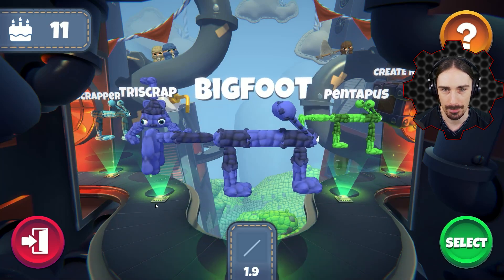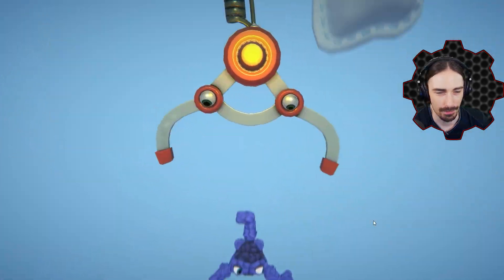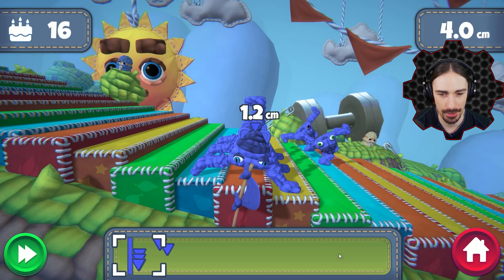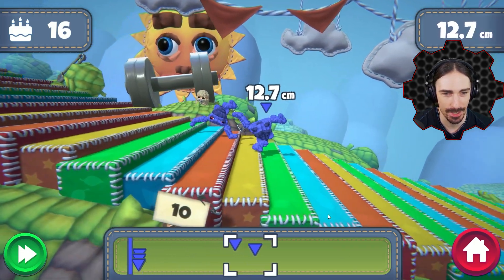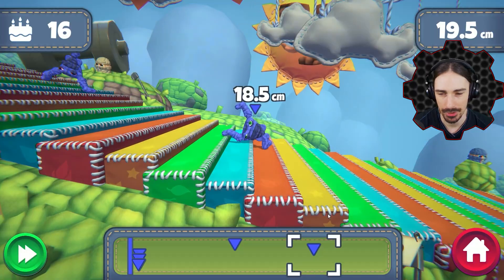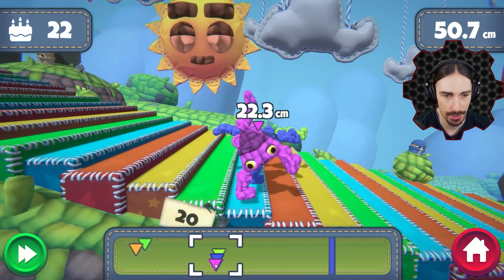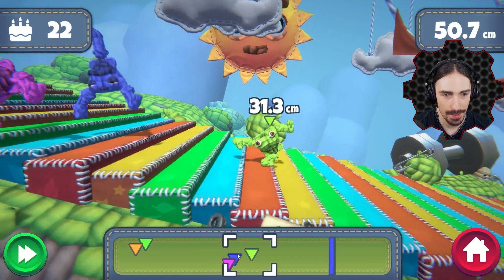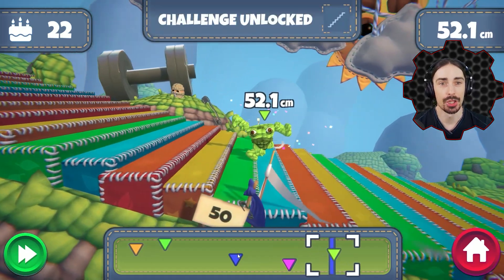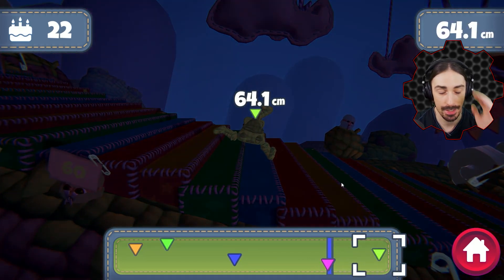We're going back to Tri Scrap for the downstairs walking challenge. Come on Tri Scrap — push, push, push. Okay, that's a good start for a new environment; you've got to learn. We've got a lot of good contenders this time — green here had a strong push off the start. 40, 44, 45 — challenge unlocked! That only took a couple of generations, building off our previous evolution.